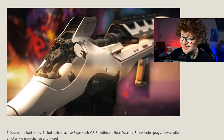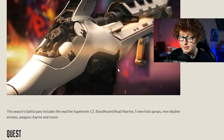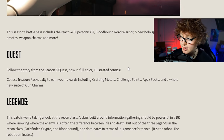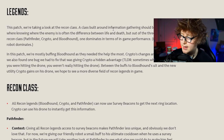The battle pass is looking really good - there's a trailer on the Apex YouTube channel if you want to check it out. We're getting the reactive G7 Scout skin and the Bloodhound Road Warrior skin which everyone has been hyped about, including me. There's also a new quest coming - I'm actually going to play the quest this season. Instead of just text, there are now full color illustrated comics at the end of the quest.